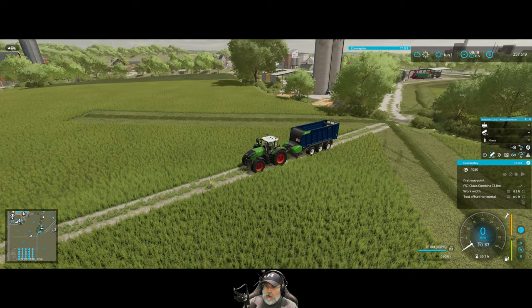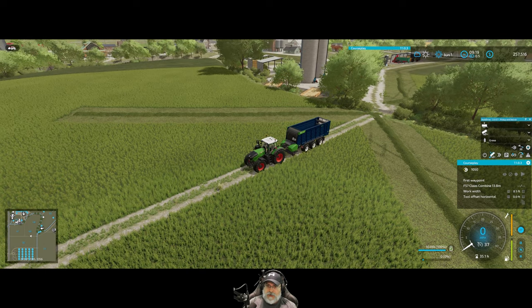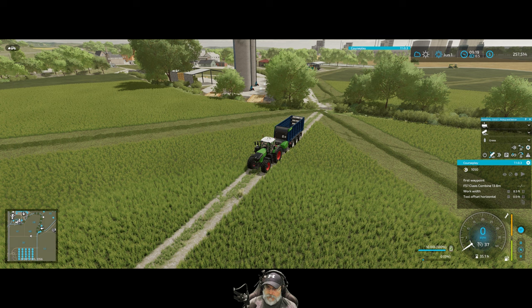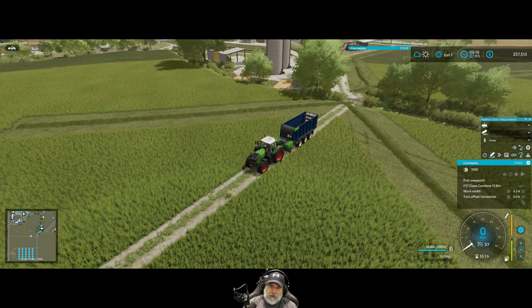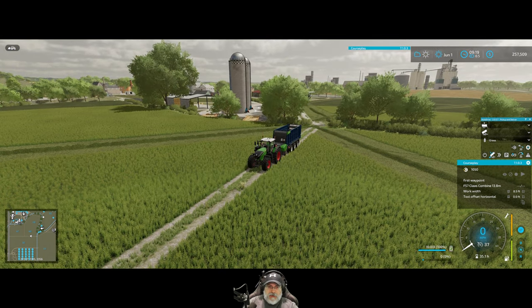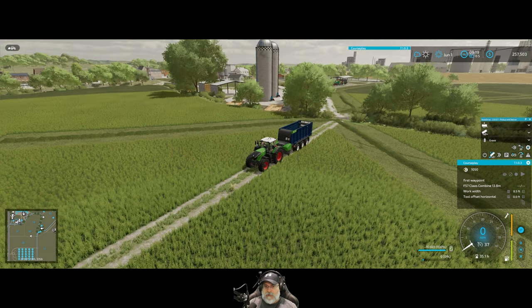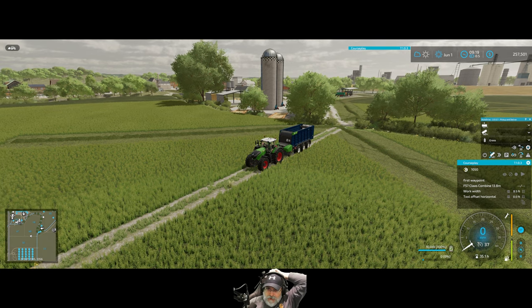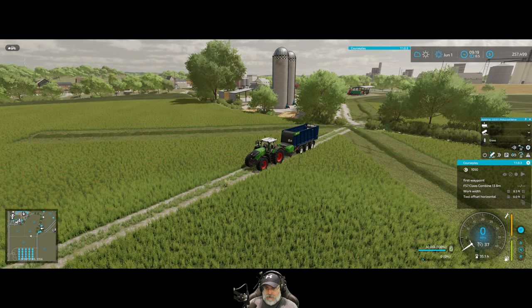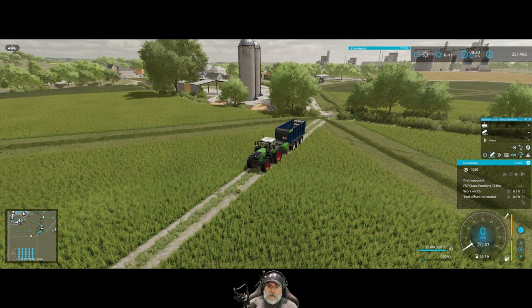So we've completely wiped out all the Auto Drive points because it was getting to be a mess. Instead of having a bunch of permanent courses, we might just create them fresh or have a few. The main thing that's going to be different this time is we're going the other direction, because I need to fill the silo on the left. The one on the right is completely full of silage - if I go the same direction, Auto Drive will fill that silo back up with grass, but it won't turn into silage because there's no room.